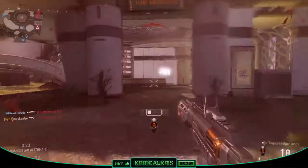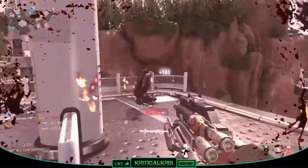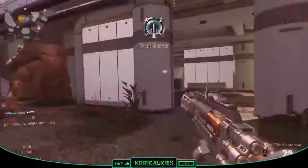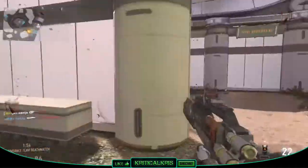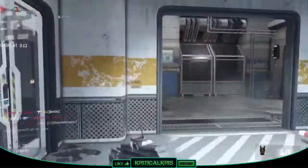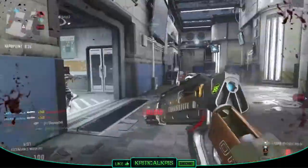I'd highly recommend using the Lightweight perk to boost your movement speed too. Extended mags will boost your overall magazine size to a nice 60 rounds, so this might be a good option if you're constantly getting killed during those long reloads. The OHM has a ridiculously large hipfire spread, so the laser sight will be a useful attachment for not only the LMG part of the gun but also when you switch over to your shotgun. This will ensure that most of your shots hit your target when hip firing, and because the gun takes a bit longer to ADS, hip firing will probably be a better alternative at closer ranges, especially with the shotgun.